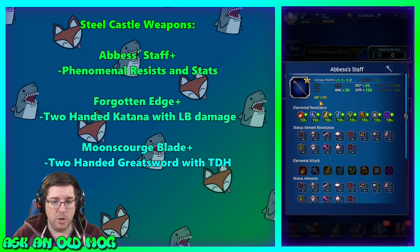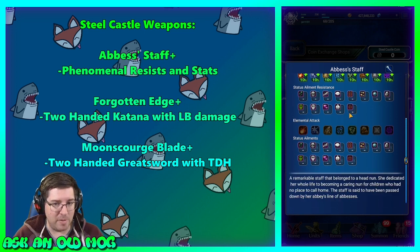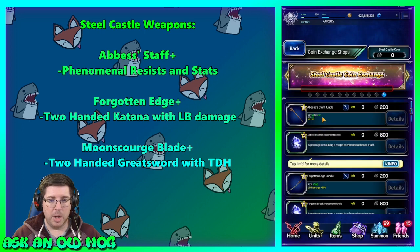If you've never gotten these before and you're picking one, I recommend the Abyss's Staff first. It has 10 resistance to all elements and MP +10, and you can get special abilities on it that make it even better. It's super good for a magic cover tank or a support unit. If you got the Abyss's Staff in the first event, now you can have two of them and upgrade one.